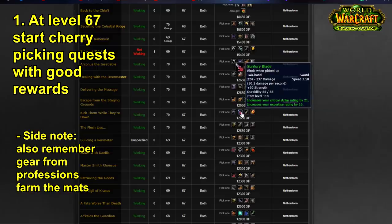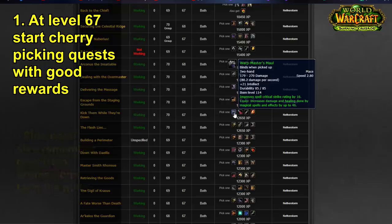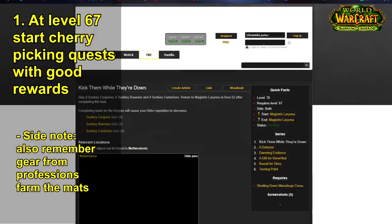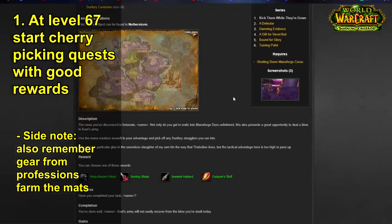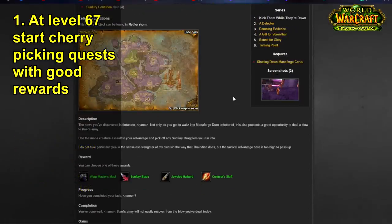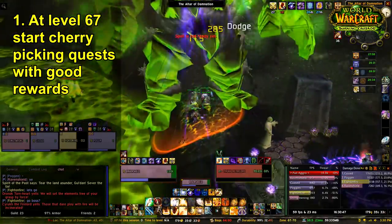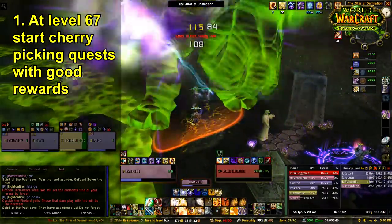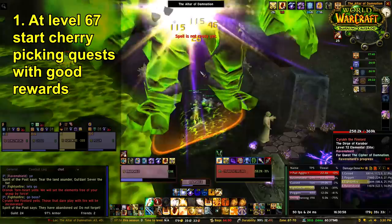Look at the gear pieces that are best in slot for your class. For instance, I'm playing a fire mage, so I need spell power and spell crit or spell haste. When you're about level 67, look at all these quests, check quest chains, and start identifying what you need to work on. You need to forget about leveling to 70 as fast as possible — what you need to do is actually start getting gear and gold to get your flying mount so you can complete your Karazhan attunement.